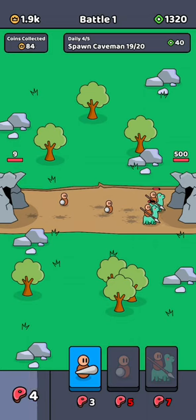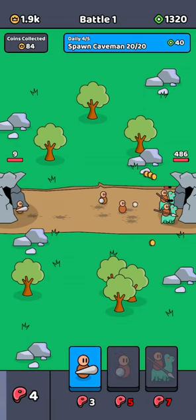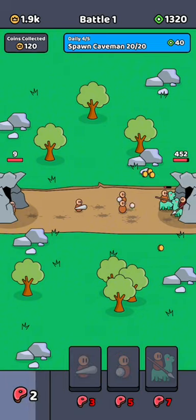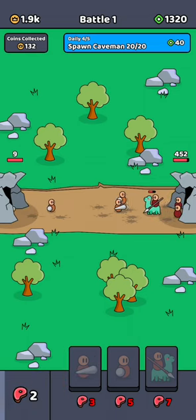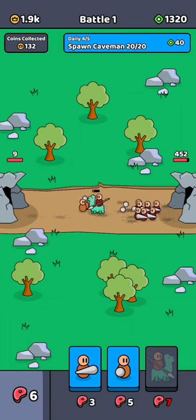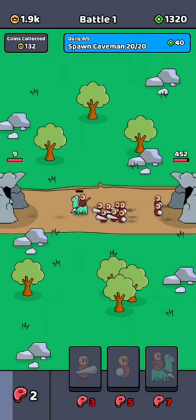So I think the mechanics are pretty simple, but my first impression is you just have to create and grind a lot. There is also another green currency on the upper right side, and I don't know what it's for, but let's just try to move forward with it for now.